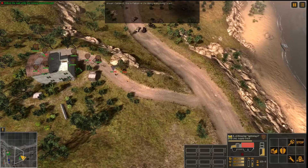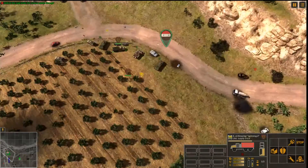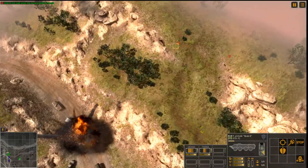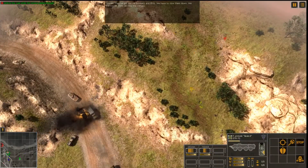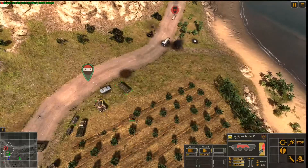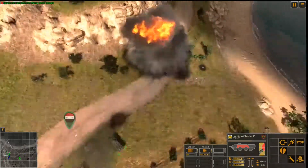We've been attacked from the mountains — they have RPGs and machine guns. Carrier 2, this is Falcon 4, I'm doing everything I can. They've got suicide bombers and IEDs — we have to slow them down. We cannot let them destroy the convoy.